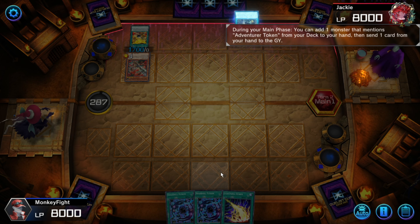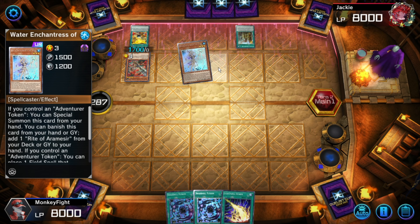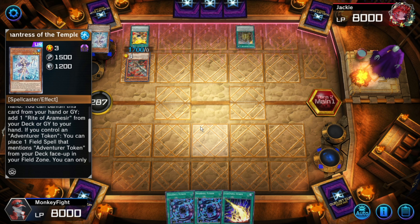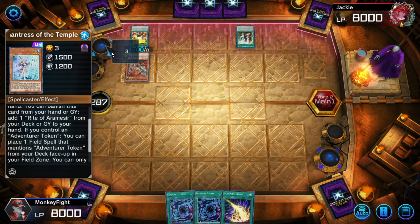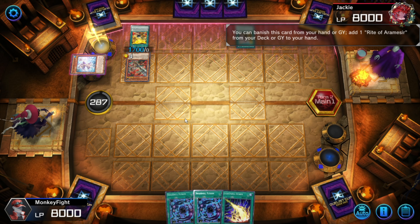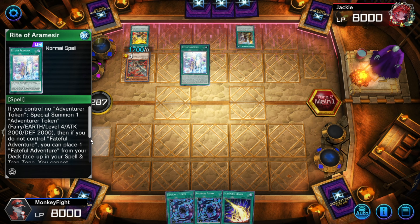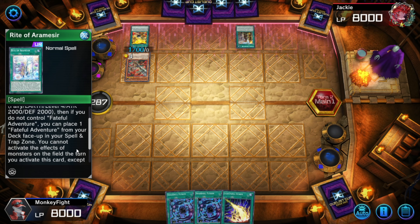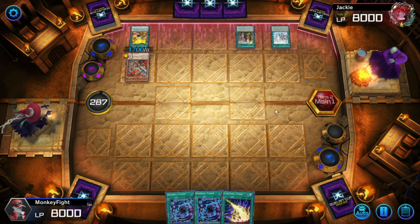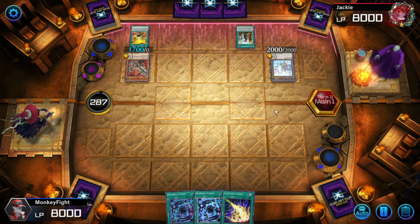Actually, he doesn't have access to the negate because he doesn't have the token. Red of Aramis requires you to control no monsters, if I remember correctly. No, it just does — never mind. But he's still short of the Chimera, or Griffin — Wandering Griffin.